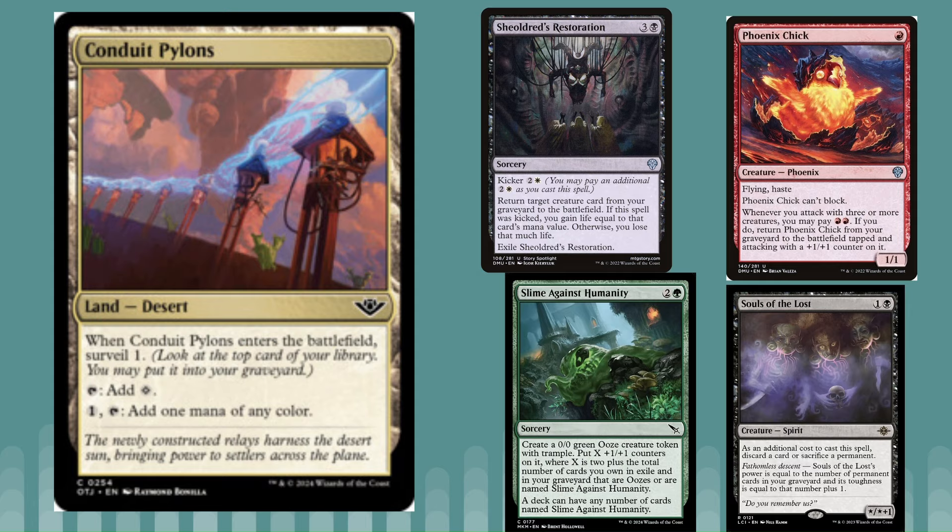Next up, possibly one of the best lands in this set — it's a common called Conduit Pylons. It enters and does Surveil 1, taps for colorless, and taps to add one mana of any color. We've seen how powerful surveil lands can be, even all the way in Modern and Legacy where some decks play them — and those are the ones that come into play tapped. Being able to surveil for free is a really powerful effect. It works well with any graveyard deck and also gives great card selection.